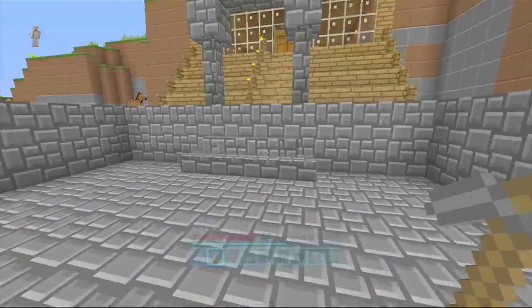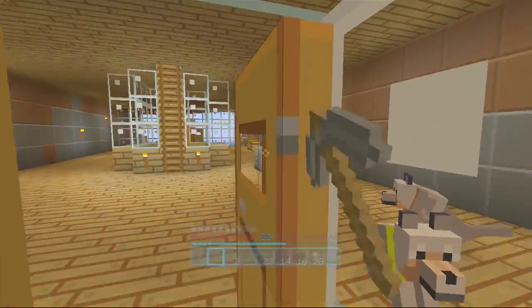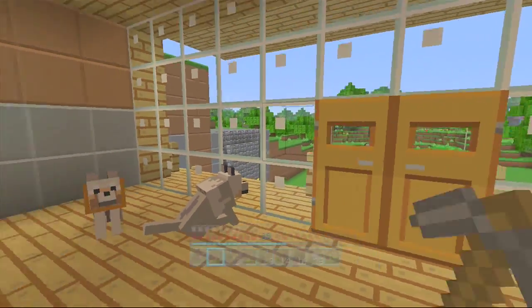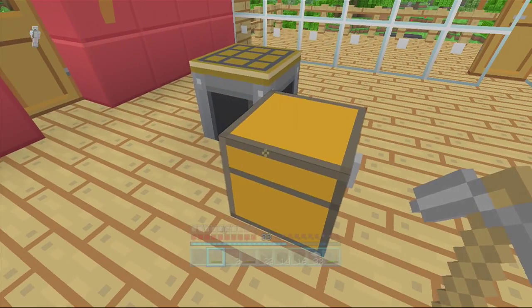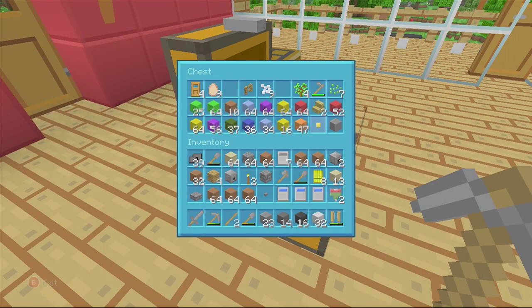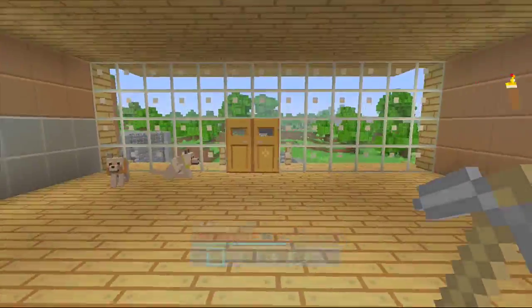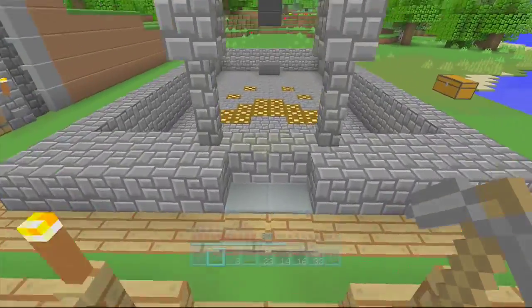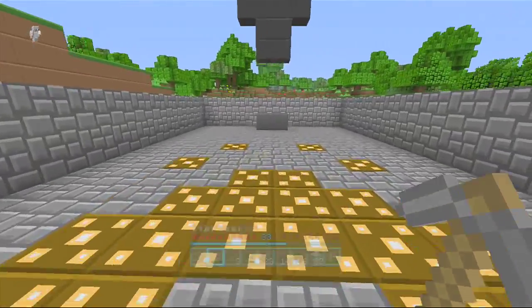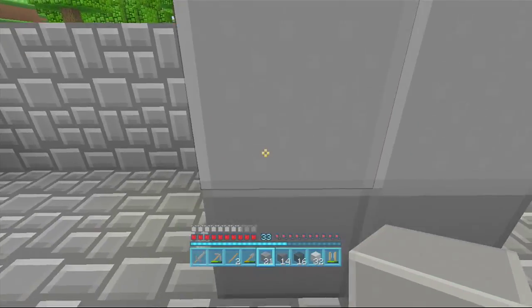Let me run upstairs — I had to fly through since I didn't make an exit, only an entrance. Let's go see what wool we have to work with. It looks like I don't have any light gray wool — I'm going to have to breed the gray wool sheep with the white one to try to make some light gray wool.